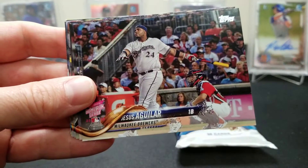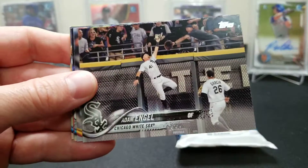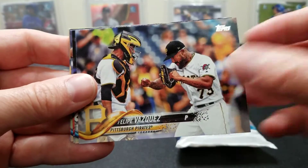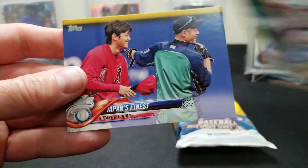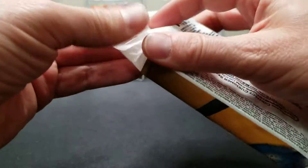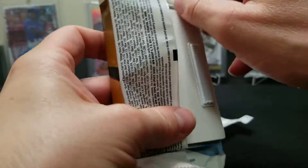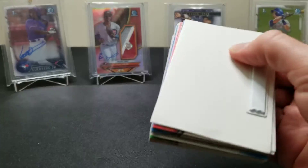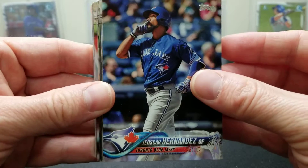All right now we're into the sideways cards. What do they call these - vertical portrait, or landscape maybe? I don't know. Japan's finest, Japan's finest. And we're down to our last pack. I'd like to say last pack magic guys, but we've already done pretty good so far. Those first two are going to be a little hard to beat, but we'll certainly try.